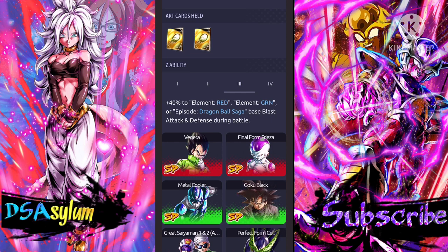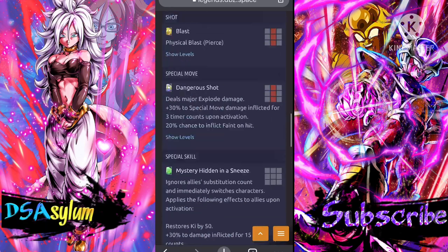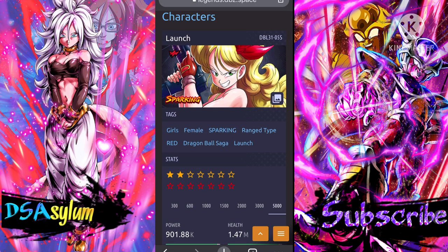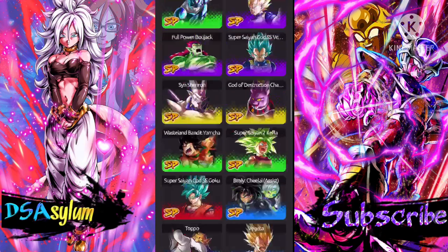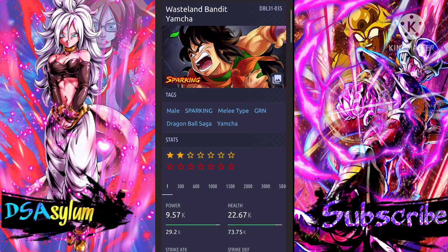Her Z ability buffs red blast attack and defense, and red/green or Dragon Ball Saga — so she does not buff the Girls tag. Why couldn't she just buff Dragon Ball Sagas or Girls? That's ridiculous. Well, at least you don't have to kill yourself trying to get copies of her since her Z ability is lacking. I'm glad she boosts Dragon Ball Sagas, but the red and green is terrible to buff. Setting her Z ability aside, she seems really freaking good — and it really sucks that she's on a Legends All-Star banner.